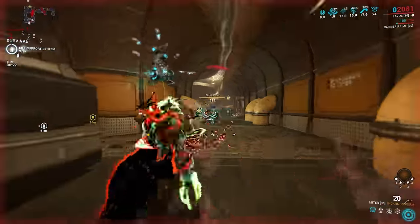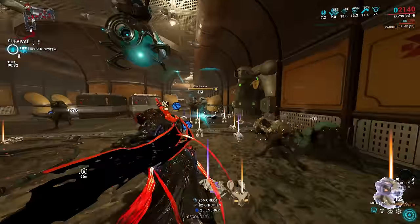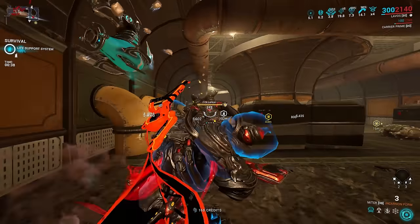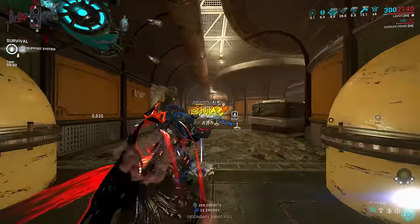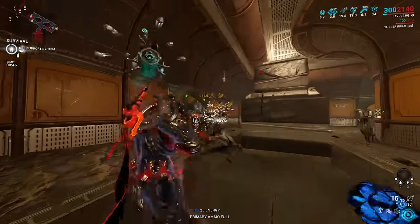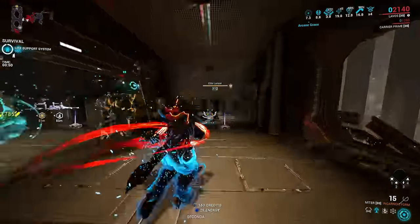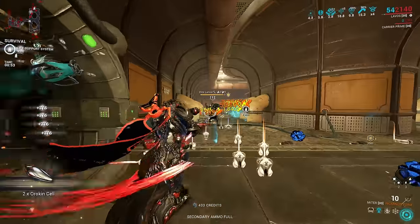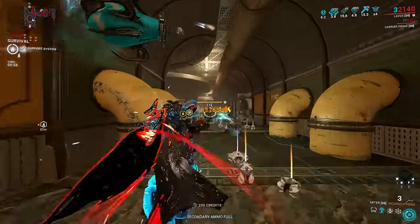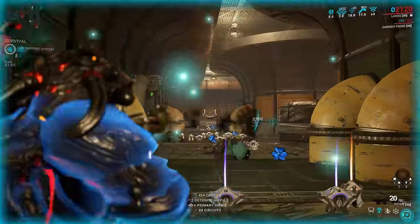You can transform with any number of charges by pressing the secondary fire button, and likewise transform back to normal mode by doing the same thing or by running out of charges. For the Mitre, the Incarnon mode energizes the Sawblades into glowing projectiles. These retain the slash and status focus of the normal mode, though with increased status chance, critical chance, and critical damage. On top of that, the Sawblades are explosive — just like the Incarnon Latron, with every bounce or direct hit releasing an explosion. This is pure heat-base with a small 3-meter radius. Unlike the normal mode, these shots cannot be charged.